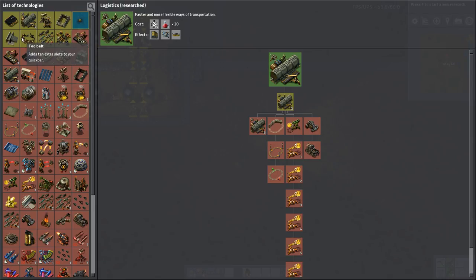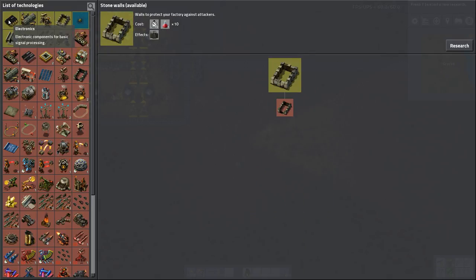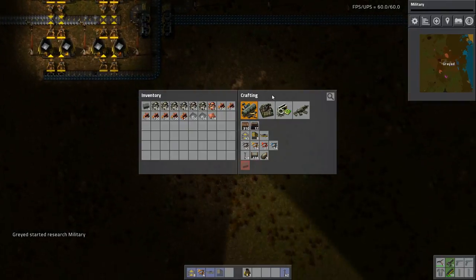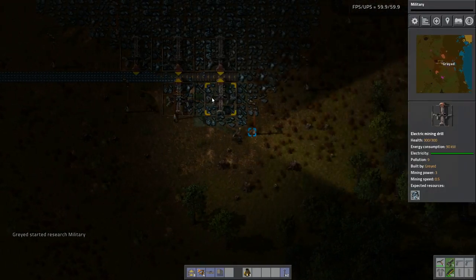Let's get this stopped flashing because it's annoying me. I don't want logistics, I don't want gun turrets. Military would be good. Okay, and I'm running low on copper, so I definitely need to get my copper up and running.